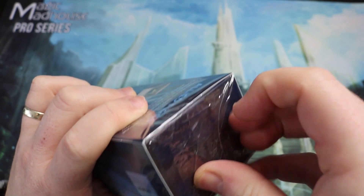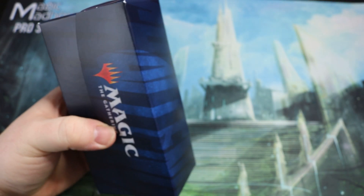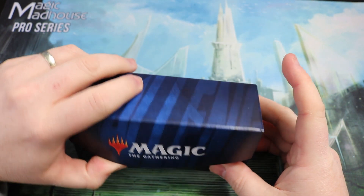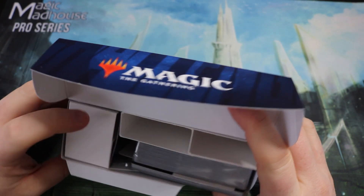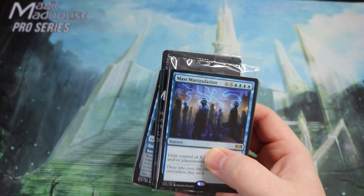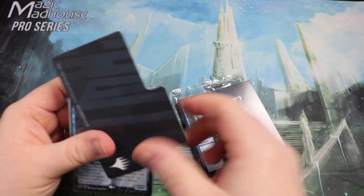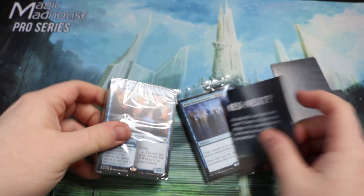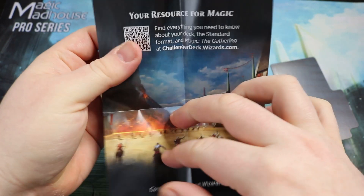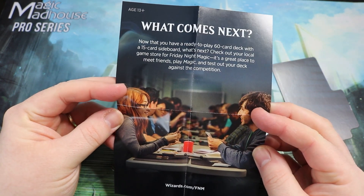Hopefully I won't struggle too much getting into the product — it's always the thing when you do an opening, you're sitting there for 10 minutes trying to open it. Here we go. So unboxing: there is the sweet little deck box — a nice size white one, really cool. Open it up — nothing inside, just made ready for the cards. We get this little pack, a divider, and a pack of cards. You get this resource booklet for Magic — what comes next now that you've got your ready-to-play 60-card deck.